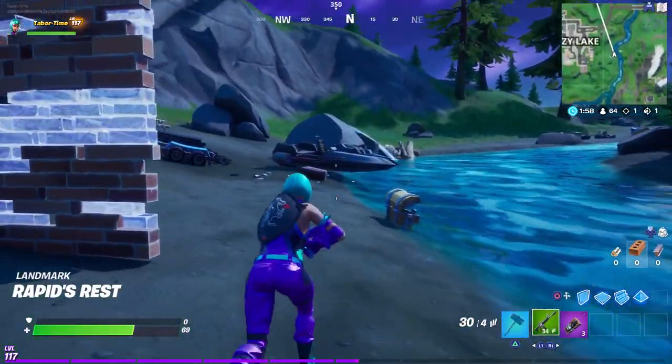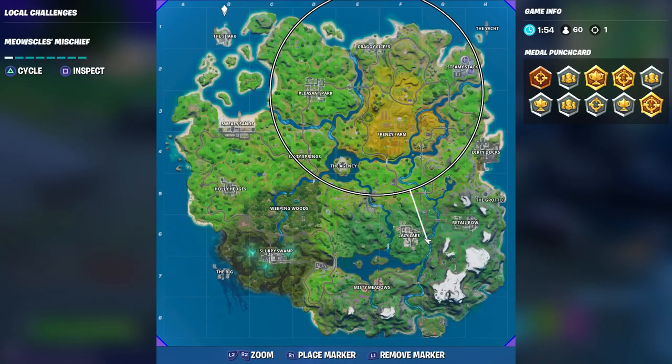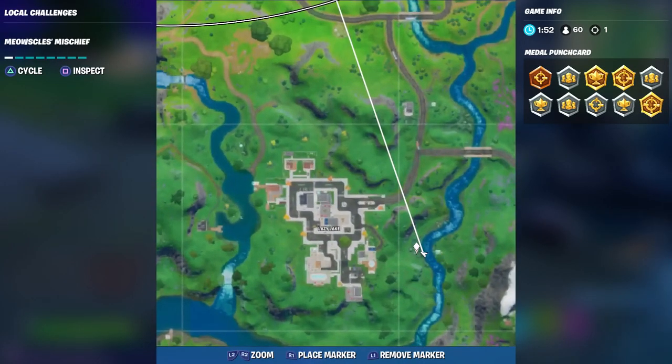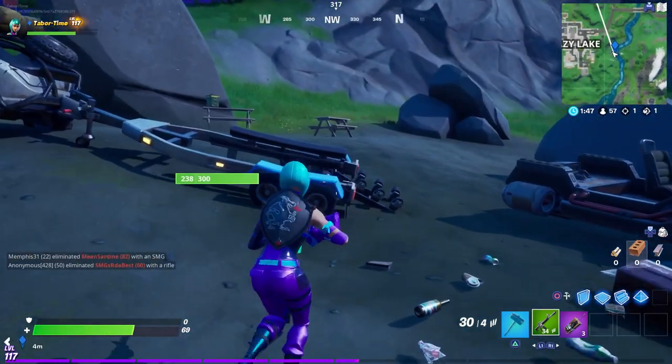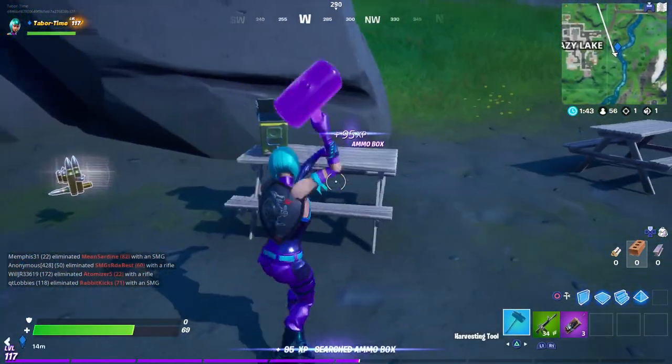So this is rapids rest, as you can see. This is the area right here — just right of lazy lake, as I said. I'm shell-shocked — that literally said 124 damage to the head with a green AR. You're kidding me.